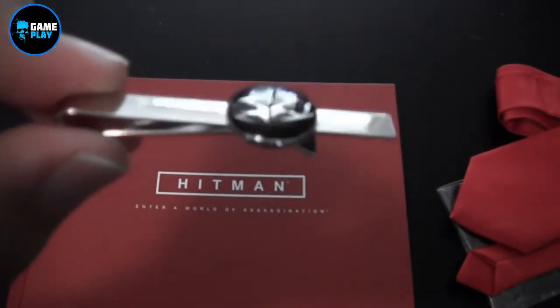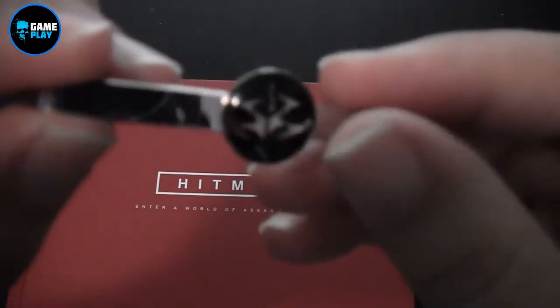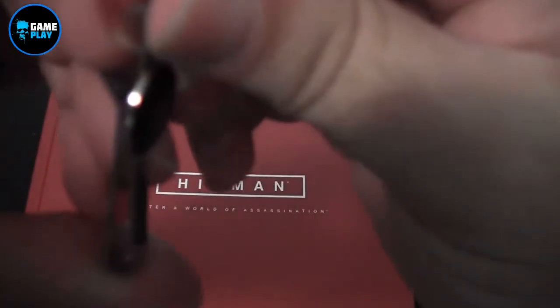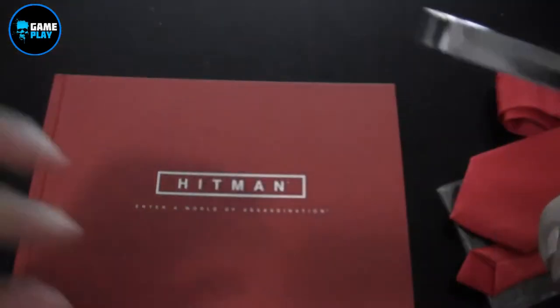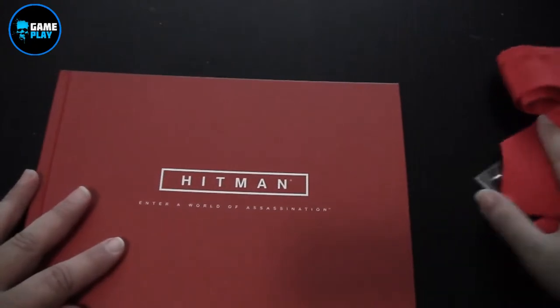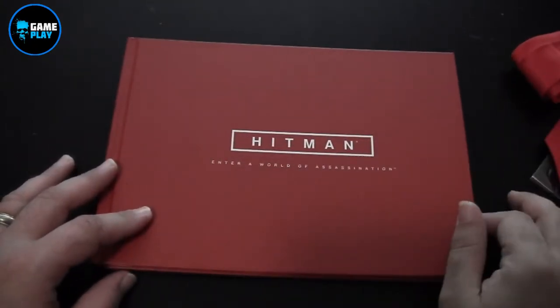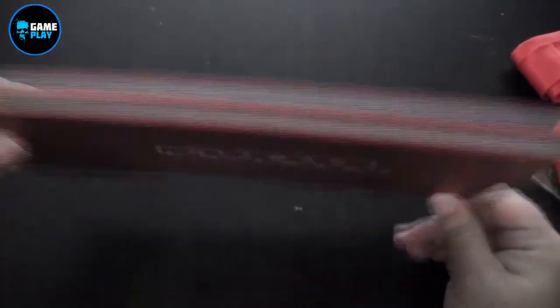And then the Hitman tie clip, which has a nice weight to it. Obviously just drop in your tie, slide it in - there we go. Now the art book - Hitman: Enter the World of Assassination. As I briefly showed you before, it's actually quite a thick book.